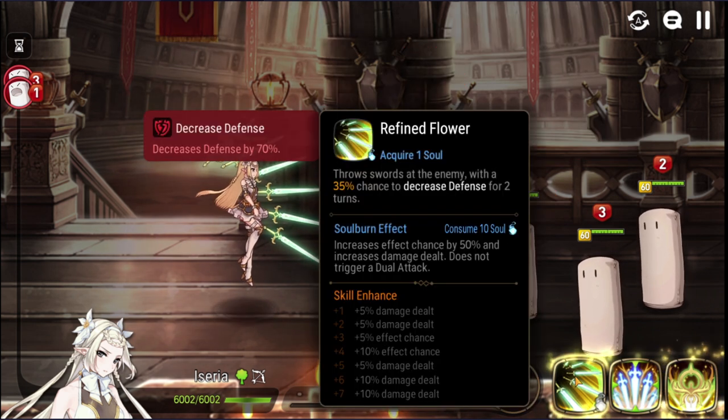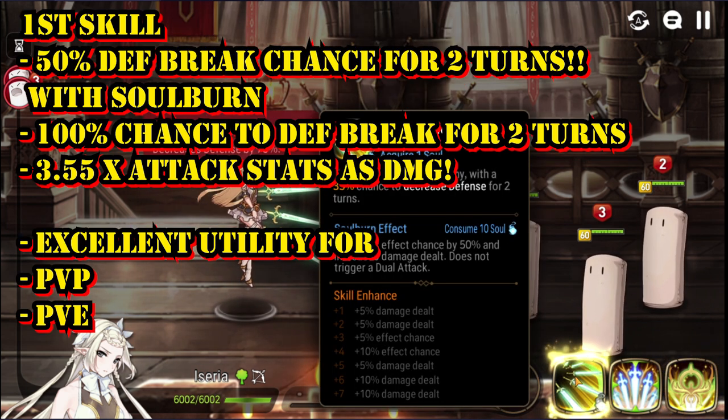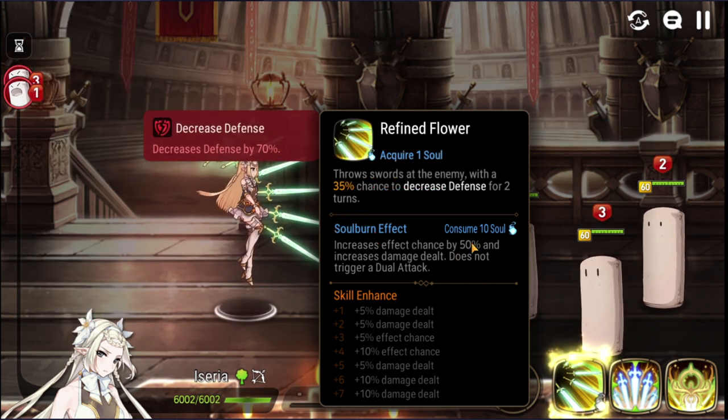Let's start with the fastest skill, which is amazing as it provides a very good chance to decrease the defense of opponents. If you use the soul burn effect, it can go up to 100% effect chance, which is pretty amazing. The damage will be further boosted up to 3.55 times her attack stat for just 10 soul consumption — even higher than the ultimate skill.